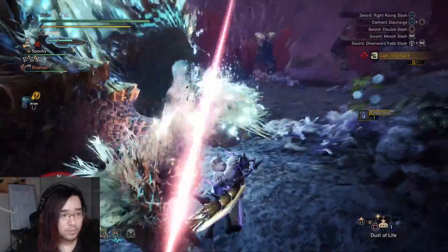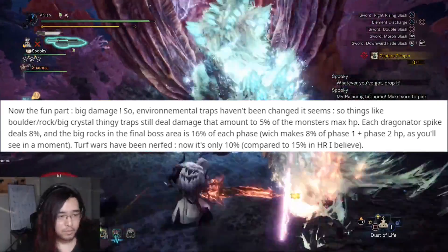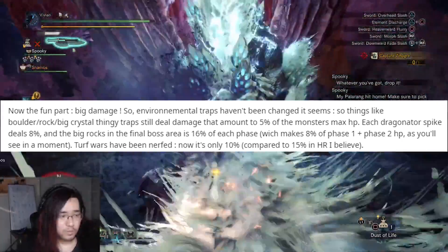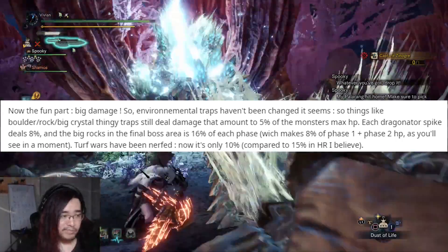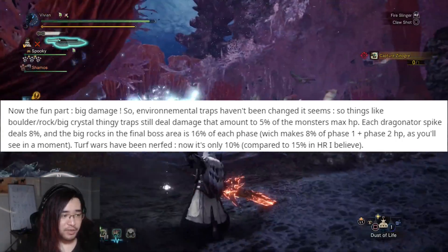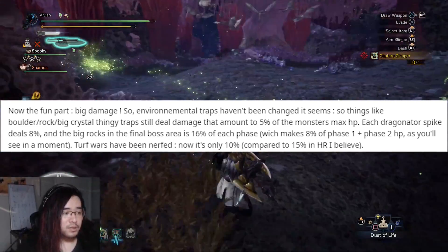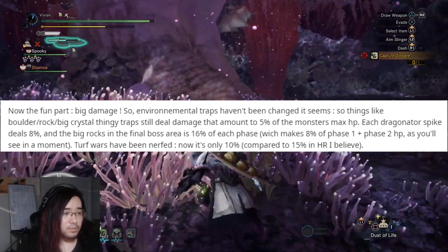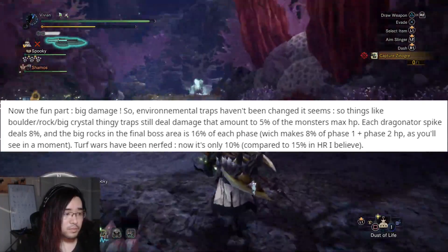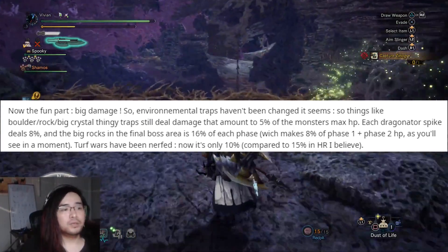Now let's talk environmental damage. According to BTB, environmental traps are still the same: 5% of health for any rock drops, and dragonator spikes are 8% each. Shower big rocks are 16% each per phase, which makes sense because the final boss monsters tend to take twice as much damage from various things. Interestingly, turf wars have apparently been nerfed and are now only 10% of max health instead of 15% from high rank. The 5% and 8% for dragonator and rock drops does line up with my personal testing.